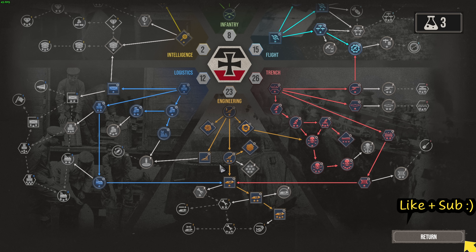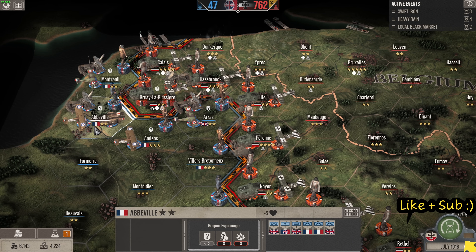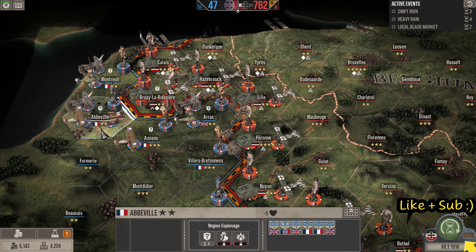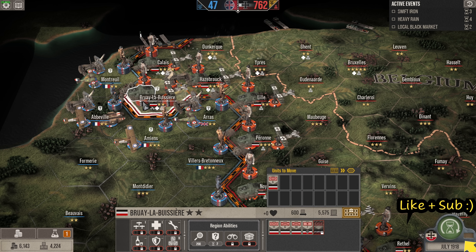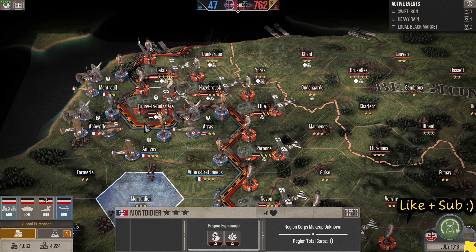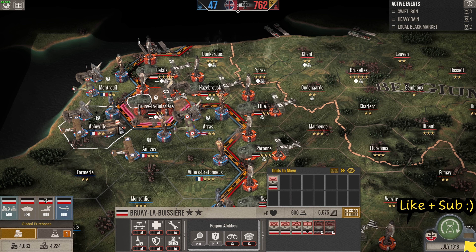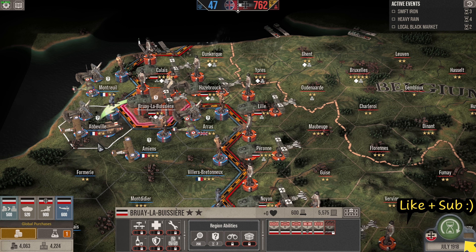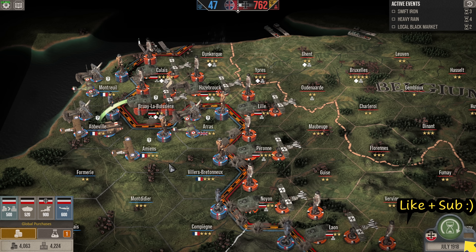We have three more research points available — might as well go for the rolling barrage. The enemy have lots of troops in Abbeville. I'm actually going to get some more tanks in just because I can — tank numbers back up to 10, with six available, which is more than enough. We're going to smash through this area right now. This is going to be a double battle episode! It thinks it'll be a stalemate. The enemy have flamethrowers now, and raiders — I'll have to be wary as they can destroy our tanks easily.